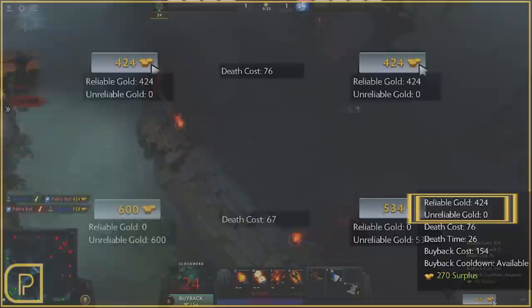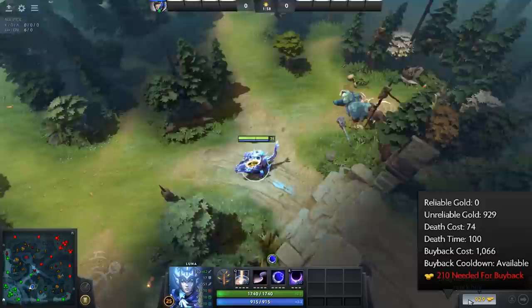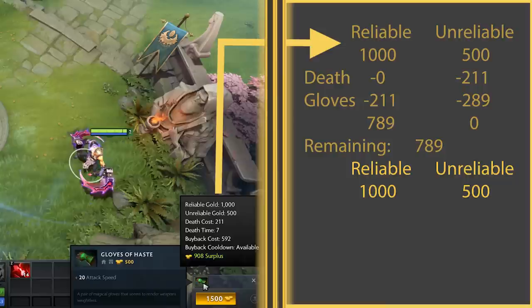Unreliable gold is easier to attain but isn't protected on your hero like reliable gold, so it can be lost when you die. Unreliable gold is gained from lane creeps, neutral creeps, sold items, and the trickle gold that you gain over time. Keep in mind that unreliable gold is spent first when buying items, so it's a great idea to buy an item before you die. For example, if I have a thousand reliable gold and five hundred unreliable and I know that I'm about to die, I can quickly purchase my Gloves of Haste so that I only have reliable gold left over and then I protect my gold.